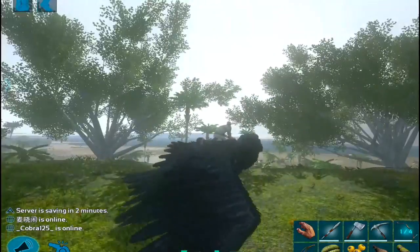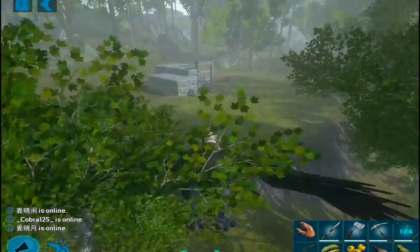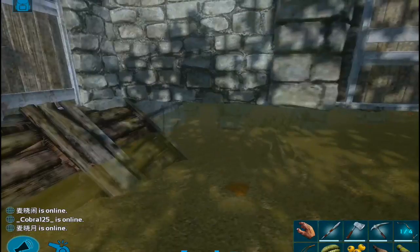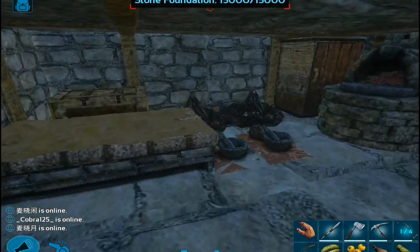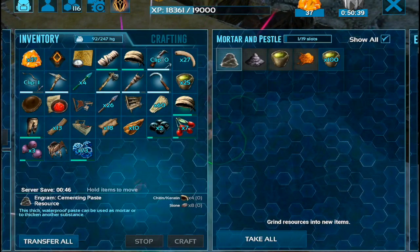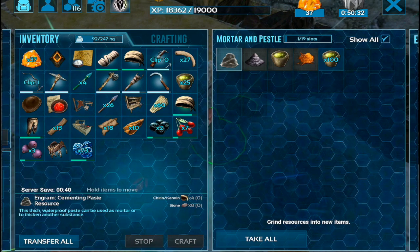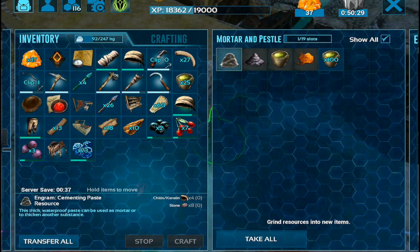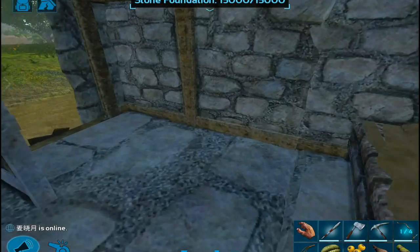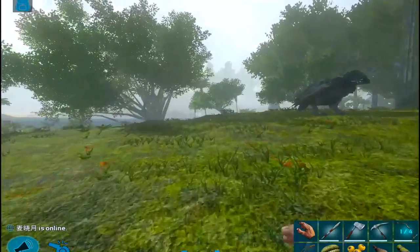So first of all I'm going to tell you how you can get cementing paste the easiest way. We have to go back to base — the earliest way to get cementing paste is through using the mortar and pestle. You can see right there: to make cementing paste you'd need chitin or keratin, which you can get from bugs, turtles, trikes, and trilobites. Then you use a stone to mix up some cementing paste.